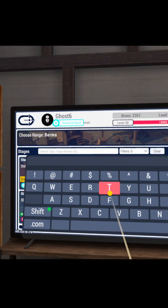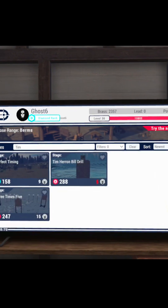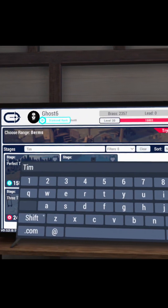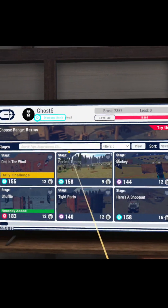So if you wanted to find, for example, Tim's Bill Drill, just type Tim and hit enter. And then we have the Tim Haram Bill Drill. Go ahead and clear that out, and all the stages come back.